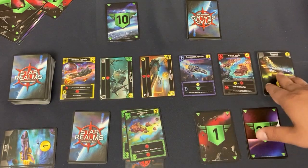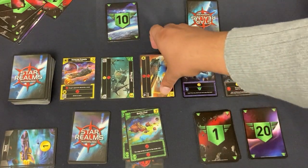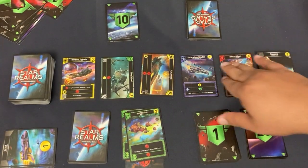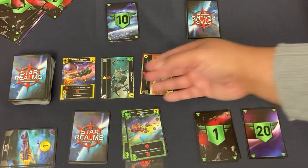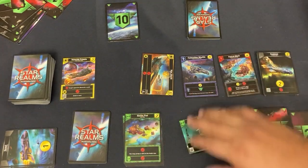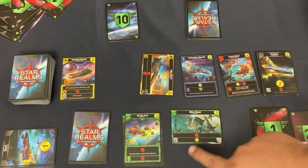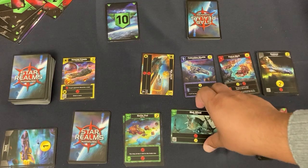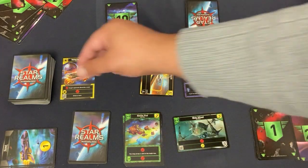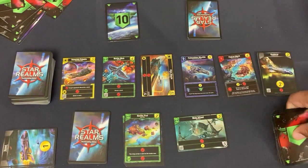Back and forth you'll be acquiring different cards across four factions — the Blob, the Federation, the Mechs, and the Star Empire. Different powers, different attacks. Some cards are bases — they stand sideways and act as a defense with hit points; they don't disappear unless someone does damage to them. But for the most part you go back and forth until one person gets rid of all their opponent's hit points, and you are the winner.